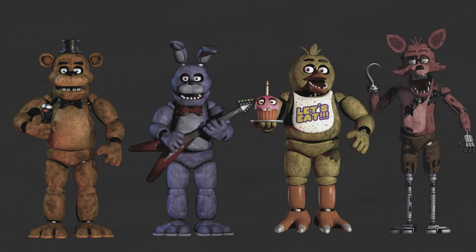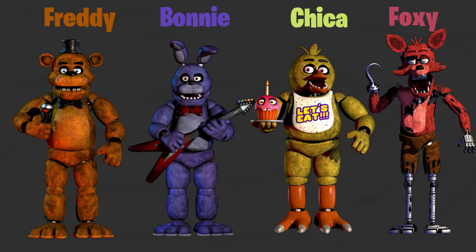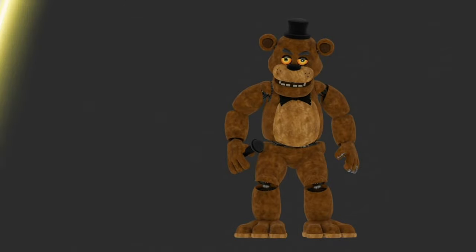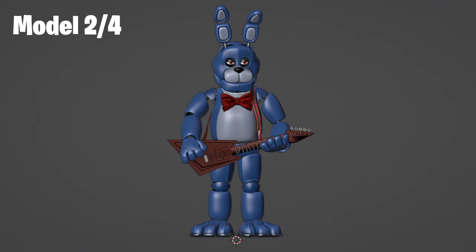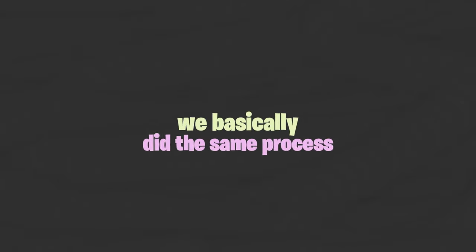We started with the four main characters: Freddy, Bonnie, Chica, and Foxy. We found a 3D model for Freddy and textured it, then we added some animation and put it on a Fortnite locker. Since the rest of the FNAF squad are already modeled, we basically did the same process for all of them. Here are the skins.